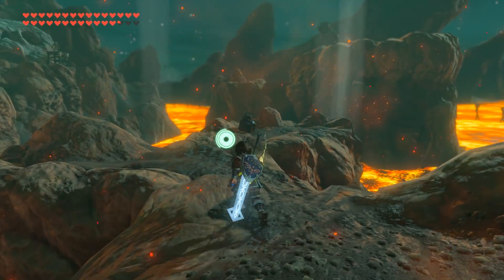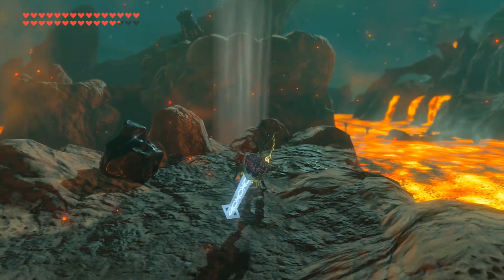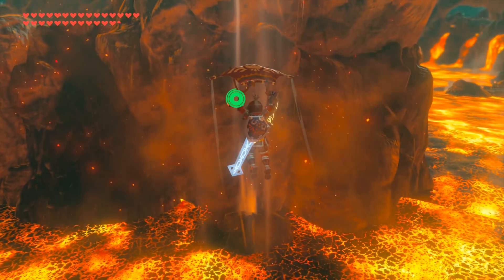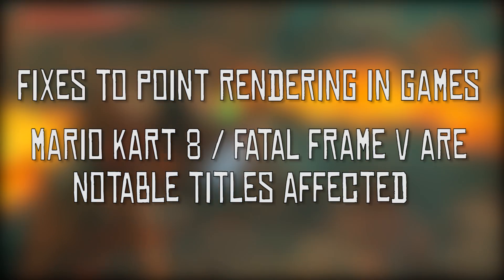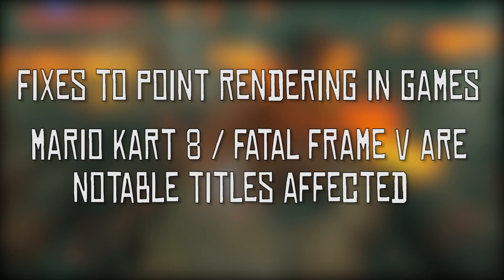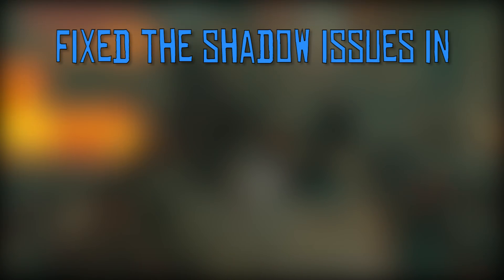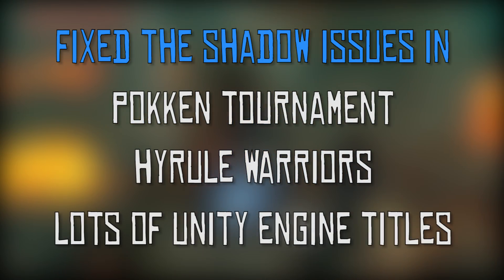Now that all the doom and gloom is out of the way, let's take a look at some of the known improvements we have already seen in this experimental Cemu build. We have seen fixes to performance problems due to broken point rendering. The most notable games affected by this are Mario Kart 8 on Toad's Turnpike and Super Bell Highway, and Fatal Frame 5. They have also fixed the offset shadows in games like Puken Tournament, Hyrule Warriors, and many other Unity based games.